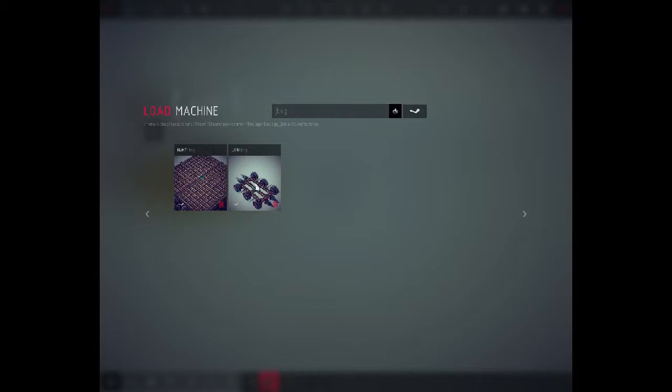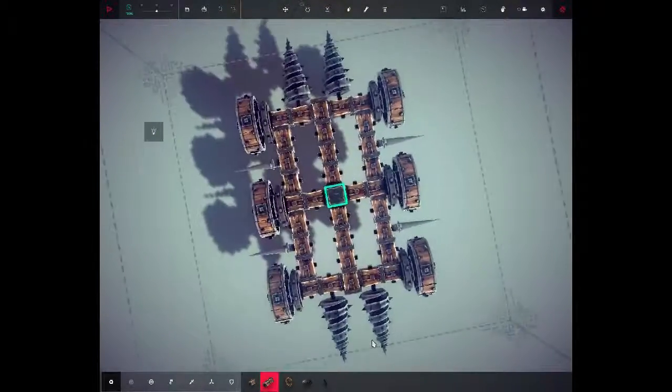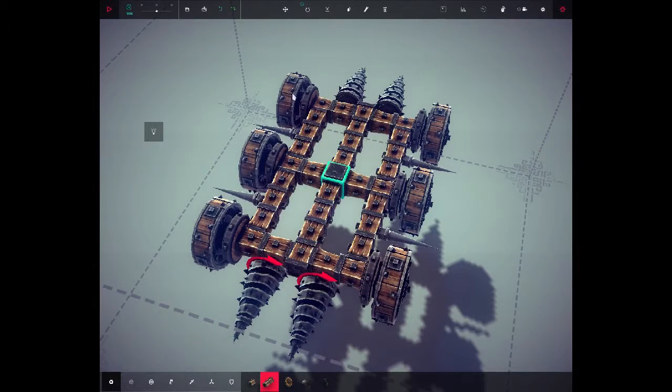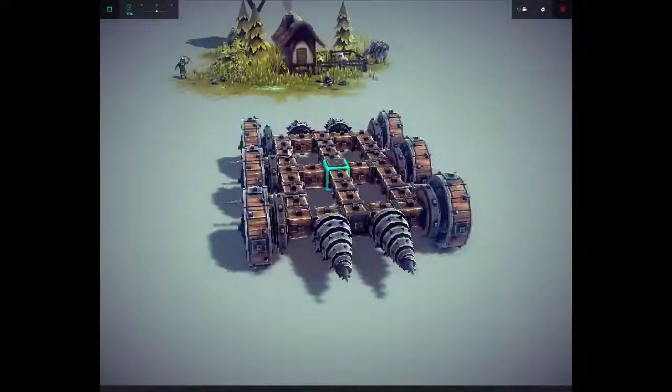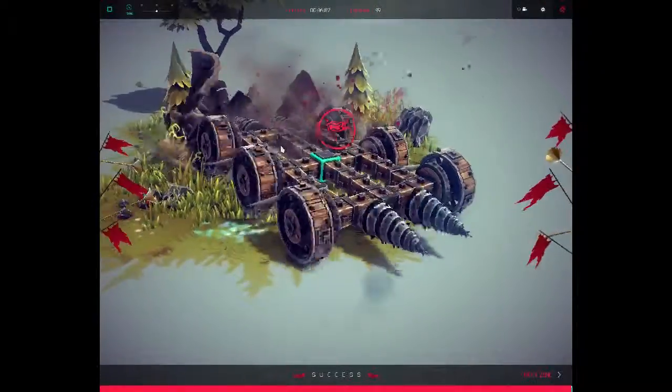This is the vehicle that I have done a lot of stuff with. It is the USR-1 — the Ultimate Siege Rover. You can see it's a very simple vehicle. I have some small wheels that make up the steering mechanism and large ones that actually drive it. You just use the arrow keys and it drives. There you go, that was easy.